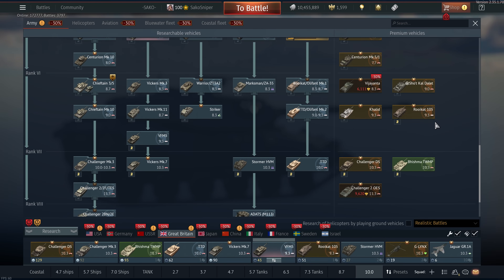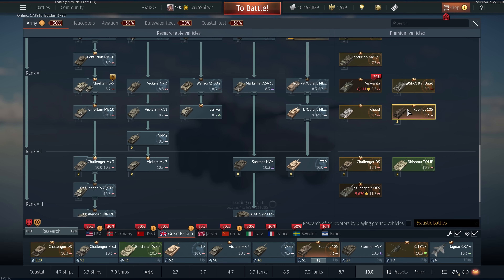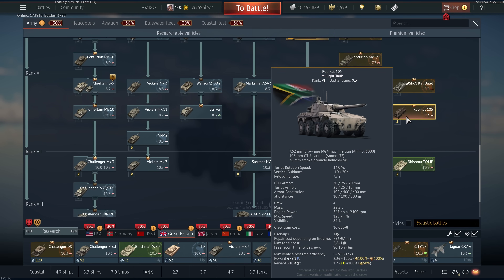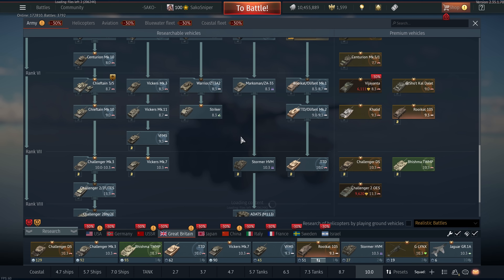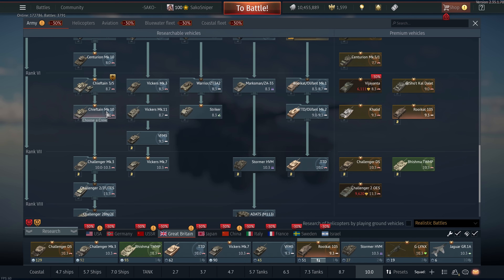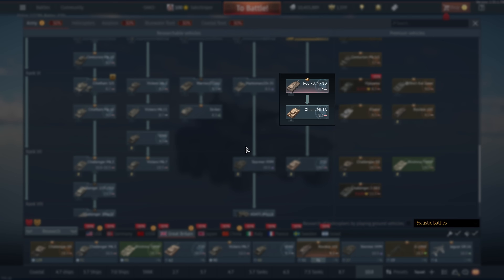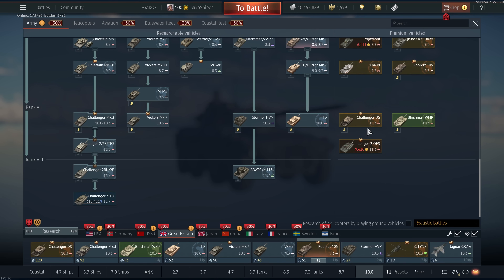The Rooikat 105 used to be fantastic — it does get DM33, so it's still viable even at top tier as a flank-and-spank vehicle. But at 9.3, kind of like the XM1, it's not really a great lineup — you're just going to get up-tiered to 10.3 every game, which is a little bit of a pain. You could put a talisman on the Vickers Mark 3 for the 8.7 or 8.3 lineup. The Olifant went up to 8.7 recently which kind of ruined the 8.3 lineup, but it did used to be absolutely fantastic. We then have probably one of the best premiums now in the game — the Challenger DS.